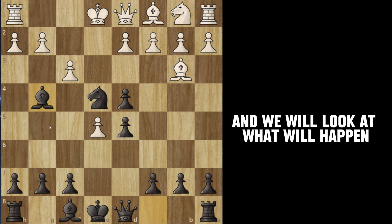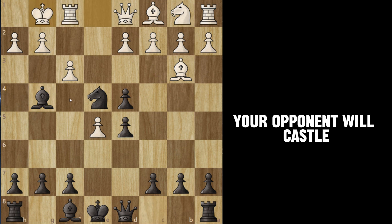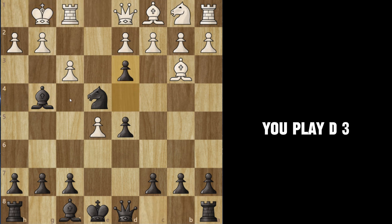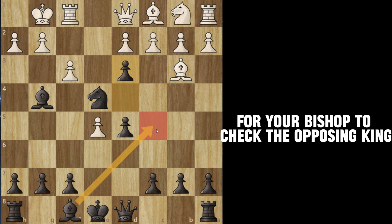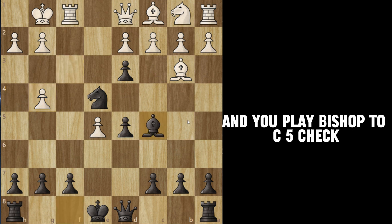Now with the same position, we'll look at what happens if your opponent does not take the bishop. Here your opponent will castle, you play d3, freeing up the diagonal for your bishop to check the opposing king. Then f takes g4.